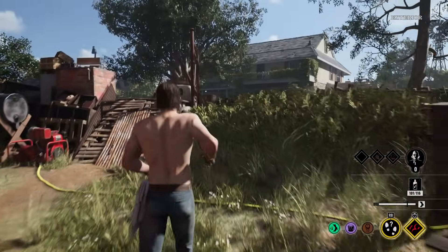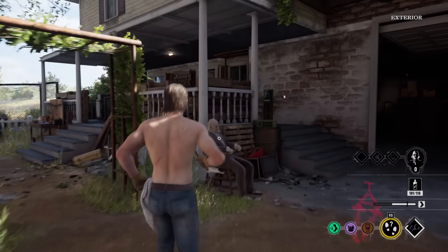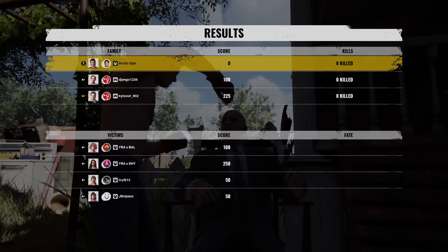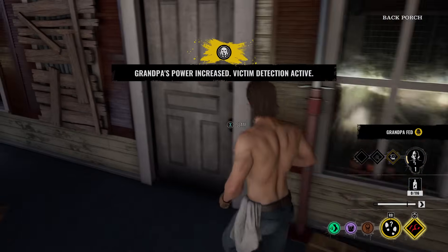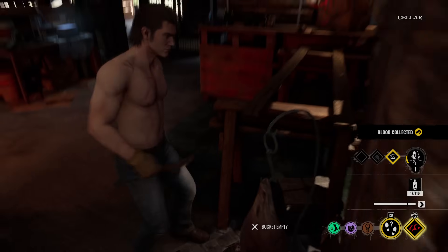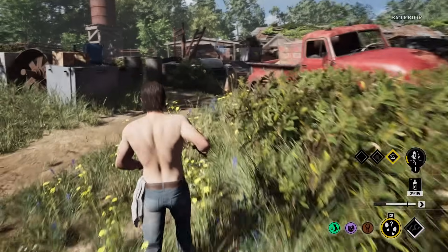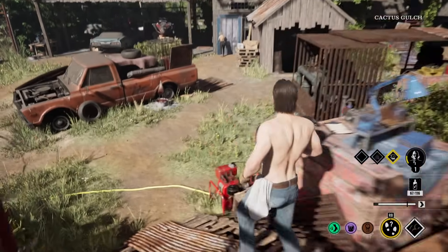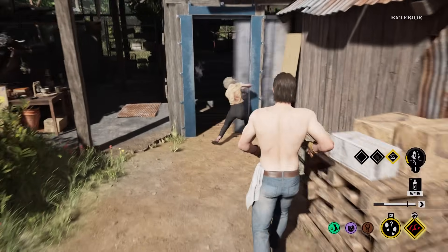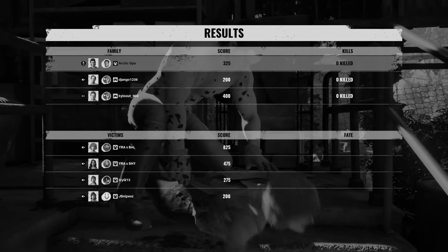Everyone's got two holes open, 50 points each. Where are you, Grampy? I need to feed you quick. Got a blood bucket right here and maybe two over there. It's still possible to get him to level two. Anna cracked open a door — she has 250. If a victim gets right next to me, I might be able to pull off Suffocating Grip. Virginia's got another door unlocked. I should get over to the battery side.